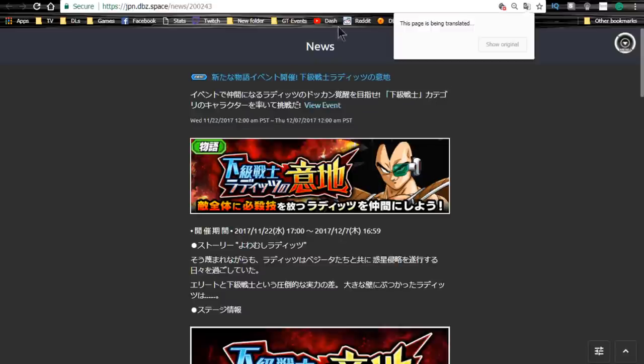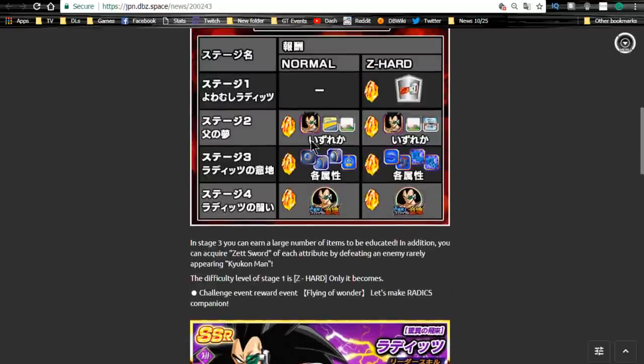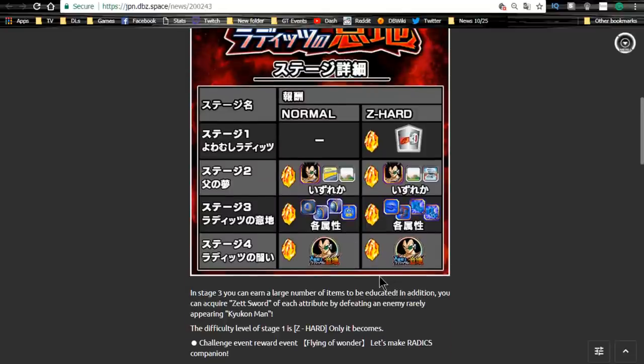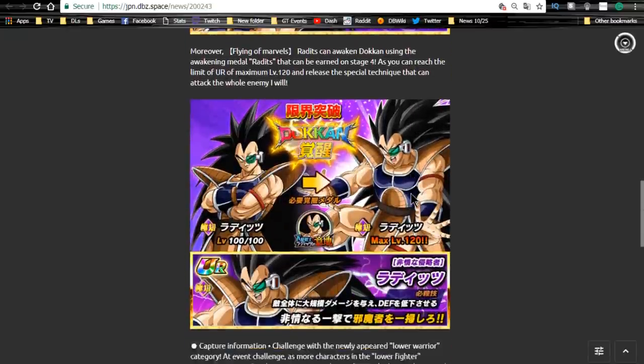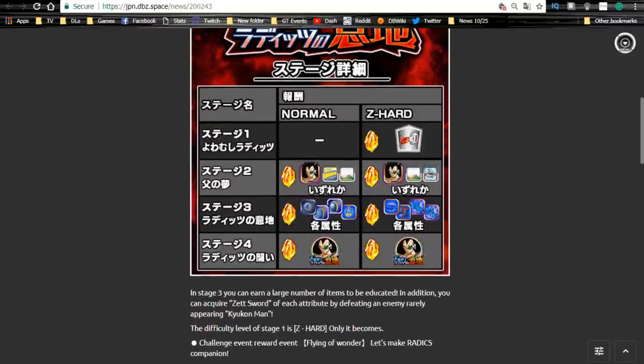Moving on to the JP side. The Raditz event started technically today and runs until December 7th. Go ahead and grind it out. I don't think Raditz is a great card overall, but you can Dokkan Awaken him with the Raditz medals. It's a really short event — I might just do a playthrough. You get a bunch of agility training items on stage three, some nice training locations on stage two, and a Scouter item that's Ki plus two — for three turns you can see when the enemy is going to super attack, which is very useful.